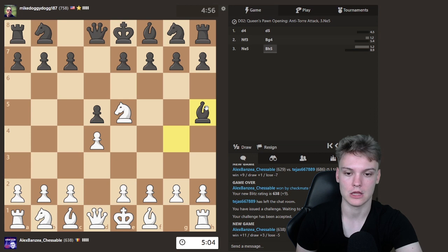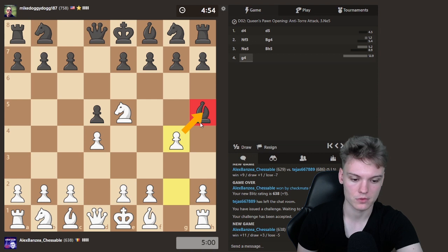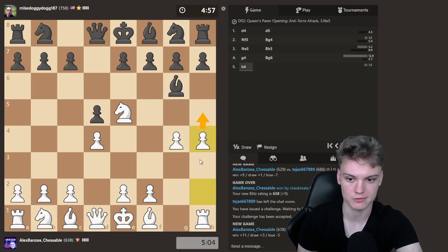Now against this move, if you want to be trappy, maybe h4. But h4 is actually not so great because of Nd7, I believe, and g4, Nxe5. But now we can just do g4, chasing the bishop, and then do h4. This is hell of annoying.